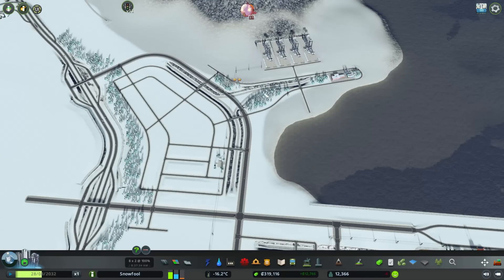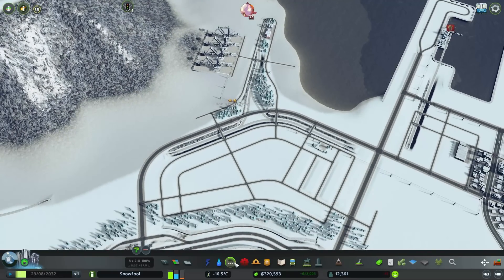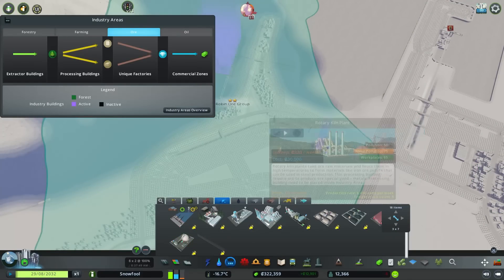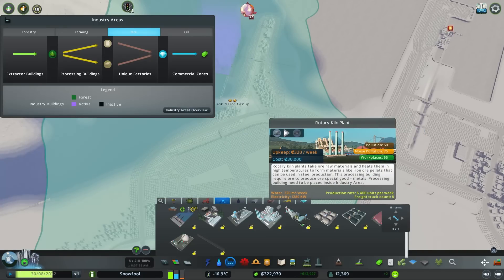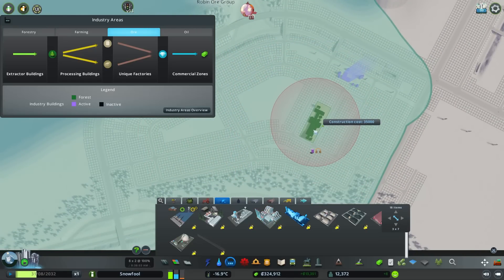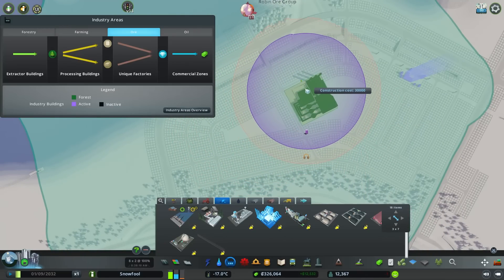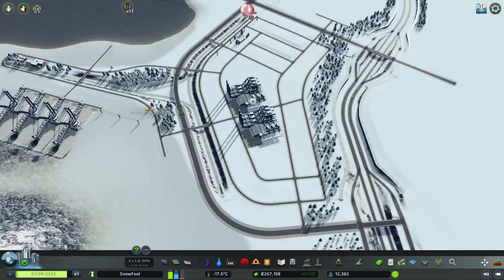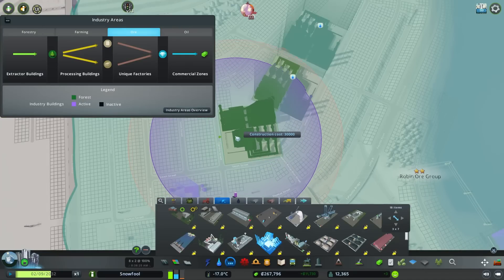I've got a little bit more money in the bank, so I can afford a few more buildings. First things first, we need to create the buildings that produce metals and glass for our industrial area. Go to the ore industry — if I scroll right down I want the big boy buildings to make the most amount of money. These are the fiberglass plant and the rotary kiln plant — huge, absolutely huge. The fiberglass plant squeezes in fine in smaller areas, but the rotary kiln plant — oh my goodness, we are going to have some fun with this.